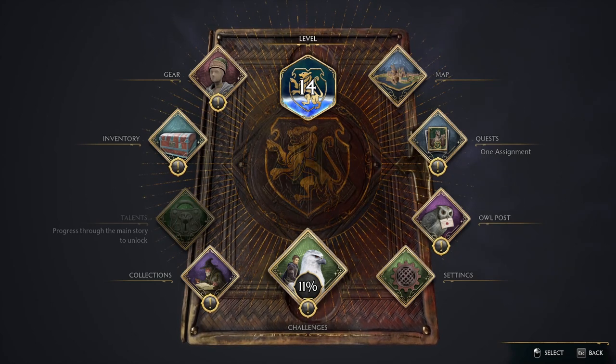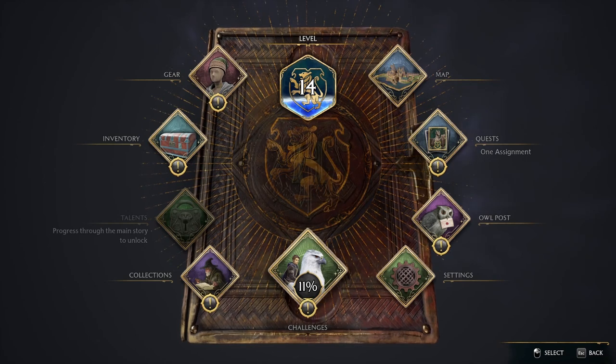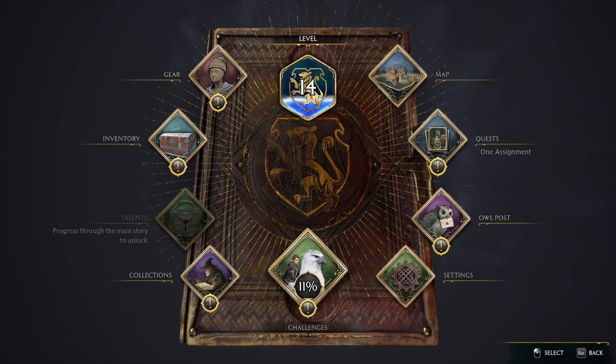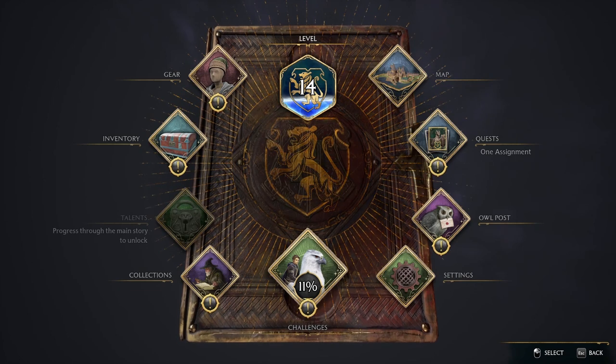What's going on everybody? I just wanted to make this video to show you how to do the dodge roll in Hogwarts Legacy. You have two options to avoid attacks in Hogwarts Legacy so far. You can do Q on PC, which is Protego, or you can do the dodge roll technique to just roll out of the way of the attack.